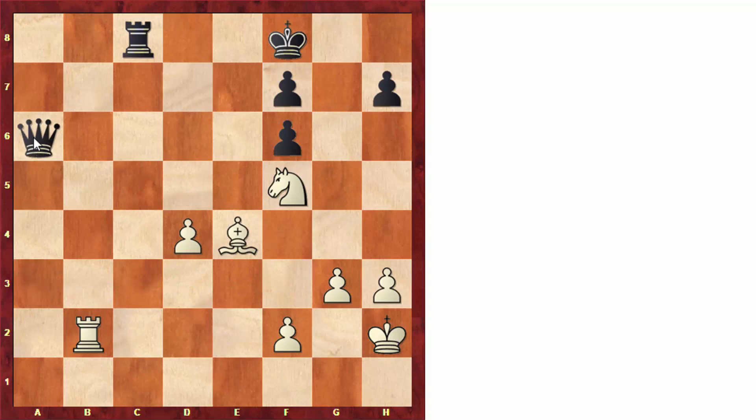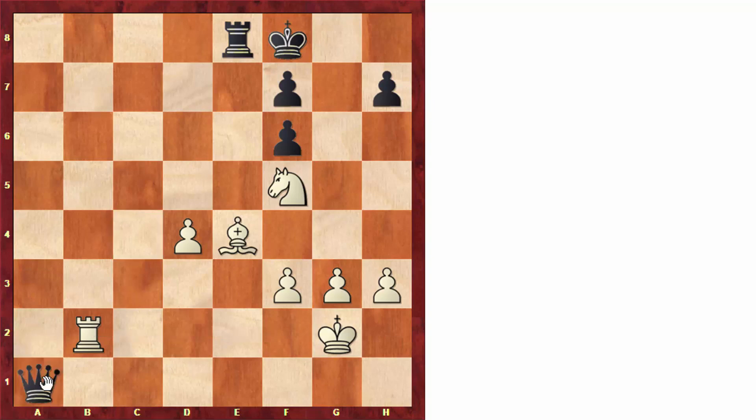White should have tried to aim for a fortress by getting pieces to defend each other. For example, king to g2 was an interesting move, followed by f3. After a move like rook to e8 — the rook has to stay on the 8th rank because otherwise rook to b8 would create checkmating ideas for white — white has the idea to play f3 and then rook to f2. The point is to have a setup where all of white's pieces are defending each other, giving excellent drawing chances because it's very hard for black to progress.